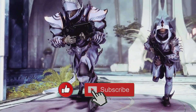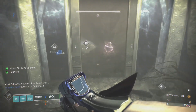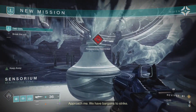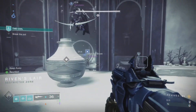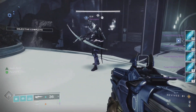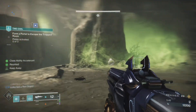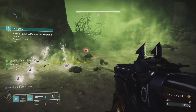Without further ado, let's get started. These secret rooms with chests are located inside the Coil, the new arena event inside Season 23. When you first start, you'll have a huge pot in front of you that you need to break. You need a whole bunch of shards to unlock these hidden rooms — there are two of them per run, so you'll have to collect a lot of shards.